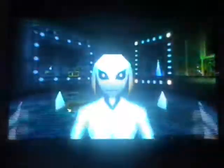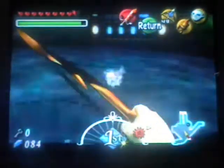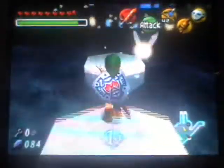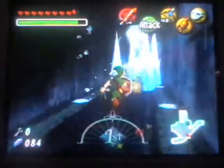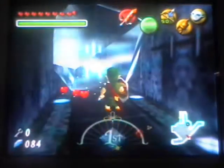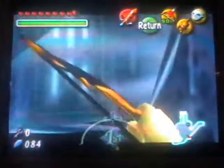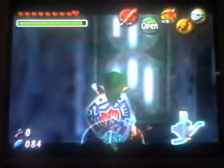Okay, here we are again. Let's just use the ice arrows and use the ice arrows again, and then we jump. It's simple, really simple. Now let's get our fire arrows out. There we go. Alright, I believe you need to keep this on.